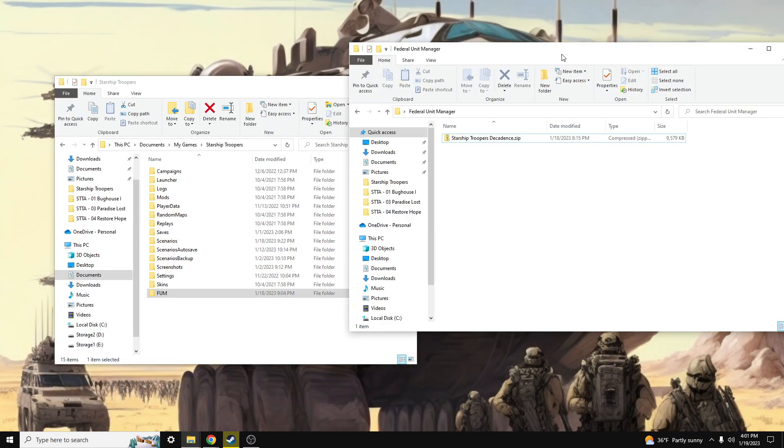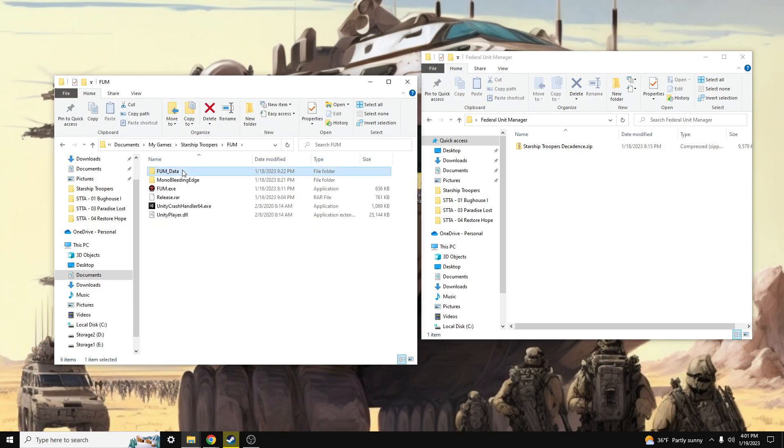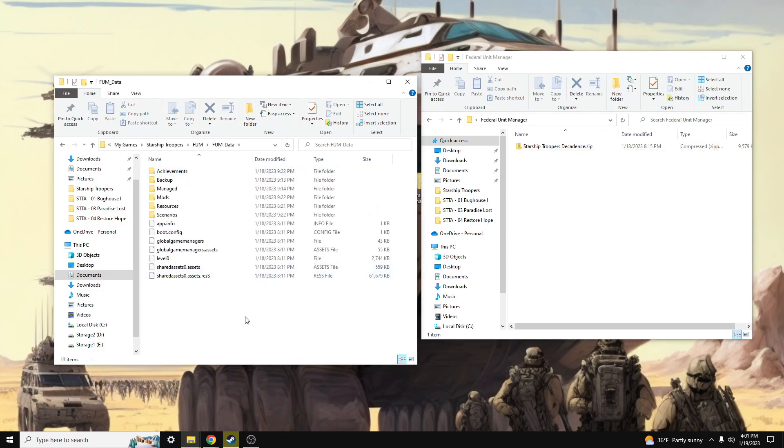Now, in order to showcase the new custom achievements, Nivium has created a launch scenario for this version of the FUM tool called Starship Troopers Decadence. We're going to highlight another feature which is installing scenarios through the FUM tool, so I'm going to go ahead and move this into the scenarios folder of FUM data.